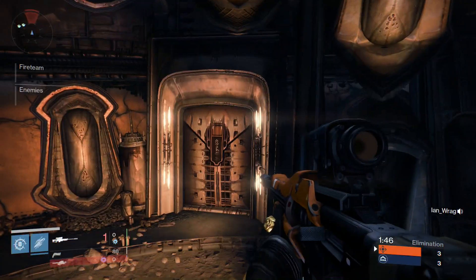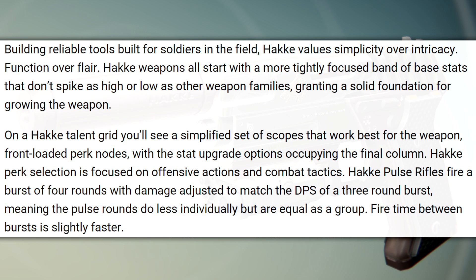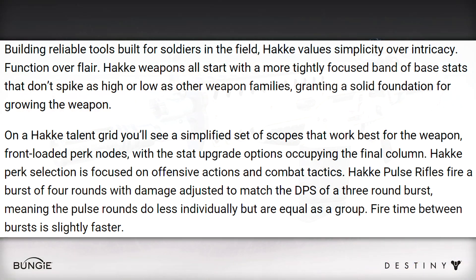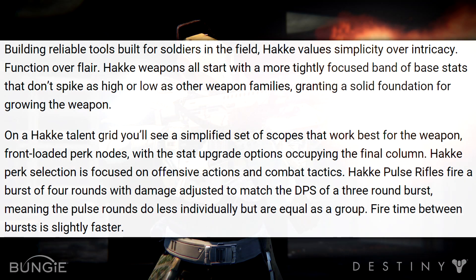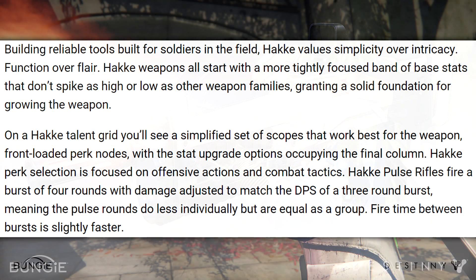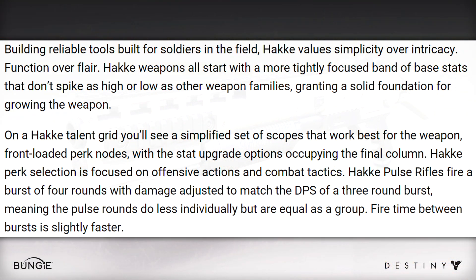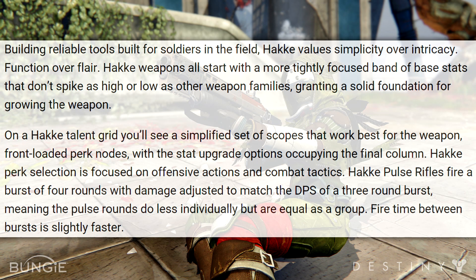First up, I'll read what they said about Hake — and I hope I'm pronouncing that name correctly. On a Hake talent grid you'll see a simplified set of scopes that work best for the weapon, front-loaded perk nodes with the stat upgrade options occupying the final column, and the Hake perk selection is focused on offensive actions and combat tactics. Hake pulse rifles fire a burst of four rounds with damage adjusted to match the DPS of a three-round burst, meaning the pulse rounds do less individually but are equal as a group. And the fire time between bursts will be slightly faster.